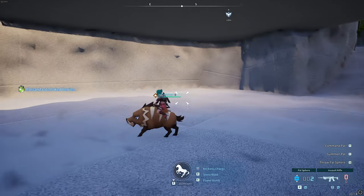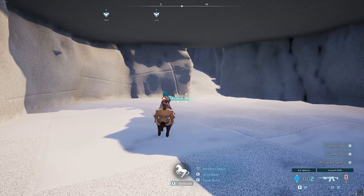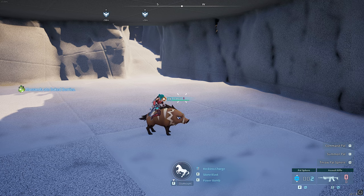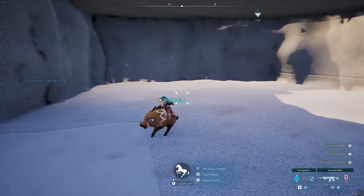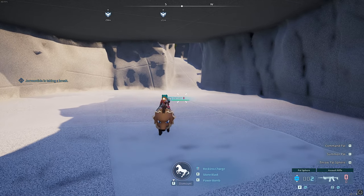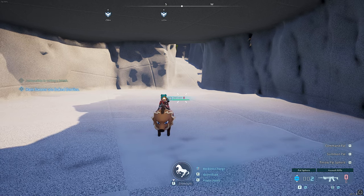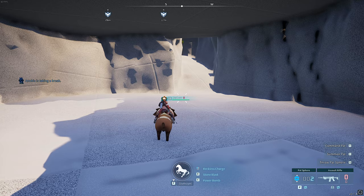Welcome back to another Palworld video. Apologies, it's been a couple of days since I've uploaded, but we're back and today I'm going to show you a really cool bunch of glitches. All of them can be seen in the timestamps in the description if you want to skip to any or come back later. This includes a really cool secret room glitch — a secret base you can build that works on dedicated servers too. Please like and subscribe if you want to see more videos like this.